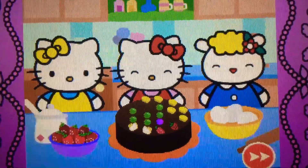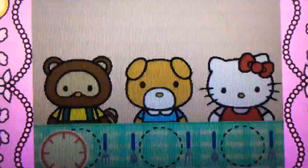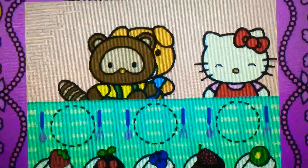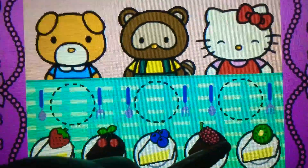Come on! Hello Kitty wants to share cake with friends. Watch carefully — remember what each guest wants before the time runs out. Drag the correct food or drink to each character.